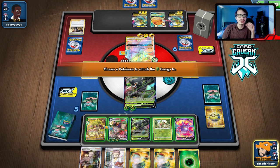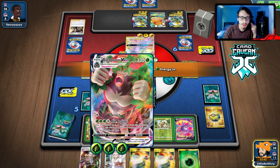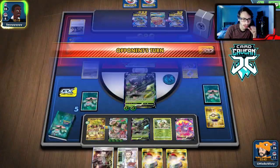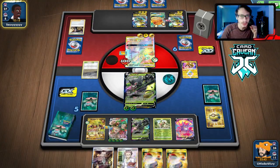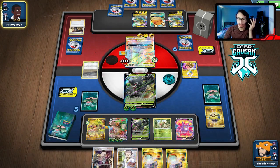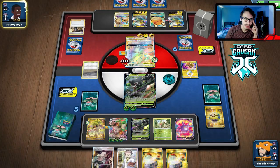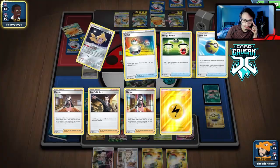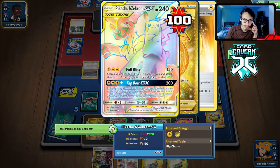Even if they do Stamp us, we potentially get a Dedenne or a supporter and try to go into Zarude to fully heal the Rillaboom again — we can repeat this little Zarude-Rillaboom combo. Nope — no Marnie. They should have Marnied me; they had a Marnie in their hand. I guess they didn't know I had Boss in hand.